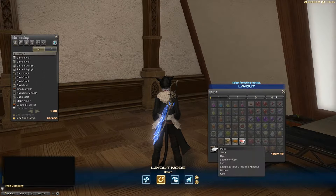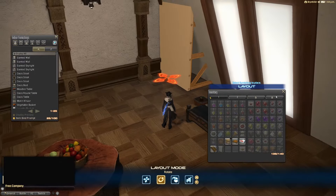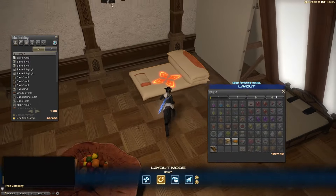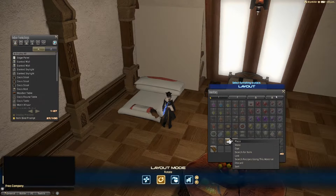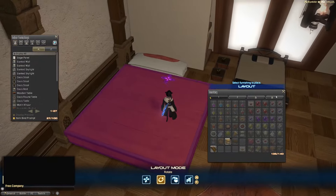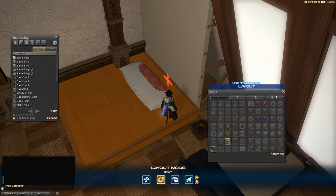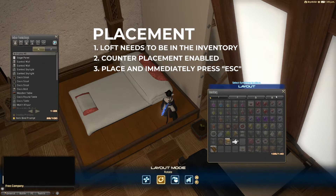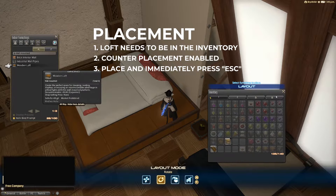Let's find a nice spot on the floor underneath where we want the loft to be. Right now I'll only show lifting the futon alone. We need a stage panel here to be able to place a loft at the futon's floor level. Next I bring out the futon that I want to lift up and place it beneath where I want it to lift to. Then it's time to use the wooden loft to lift up the futon. Note that it needs to come from your inventory and counter placement needs to be enabled. The loft has to intersect with the futon as shown here.